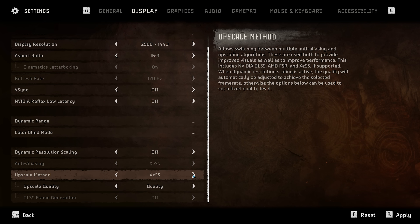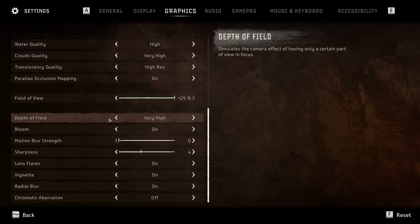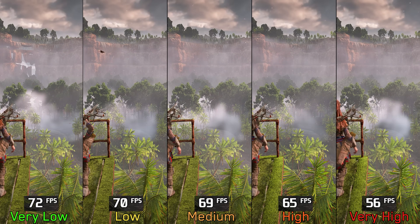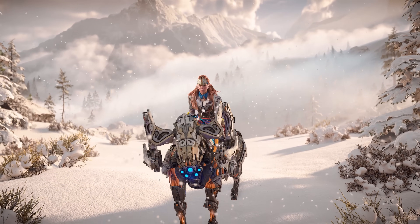Furthermore, Nexus has included all available upscalers and a bunch of tweakable graphics settings. So today, as usual, we'll take an in-depth look at these settings to examine the performance and visual impact of each one, and to determine the optimal balance between good performance and visuals. So without further ado, let's get going.